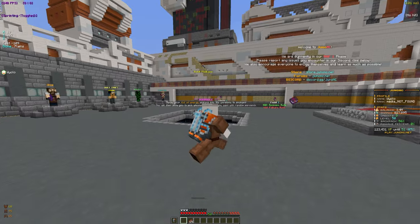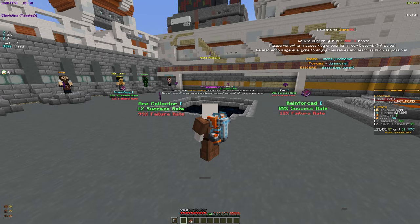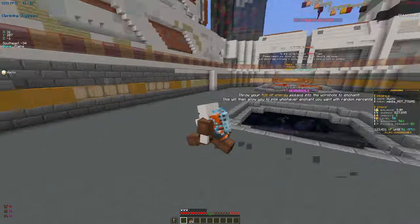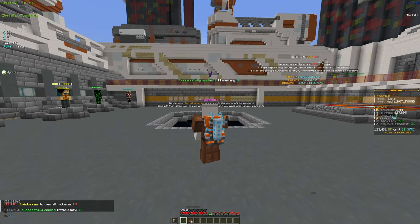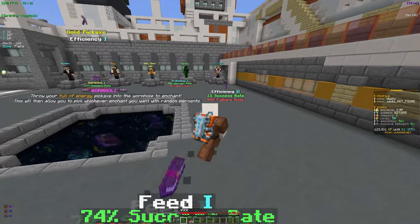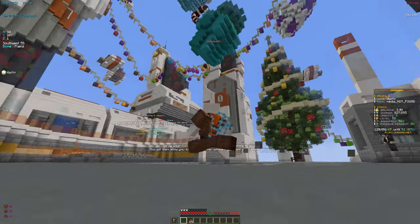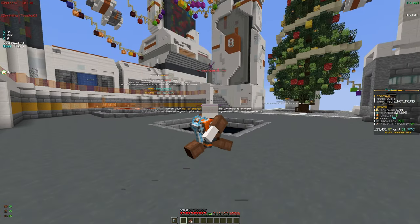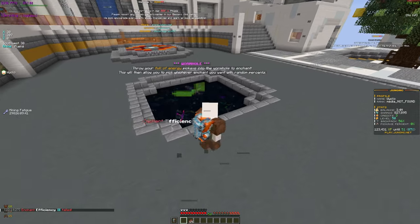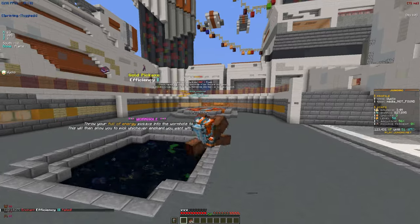I'm going to show you the best enchants to put on your pickaxe to max it out. The main things we're going for are Efficiency, Expedite, and enchants that make us mine faster. We have Efficiency 1 here at 50% - let's see if it applies - and it did apply. There's also a 1% chance enchant, let's risk it for the video. 1% success and 99% fail - and it did fail, who could have guessed.